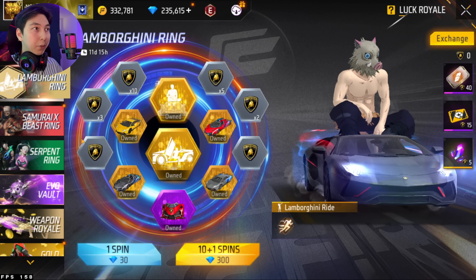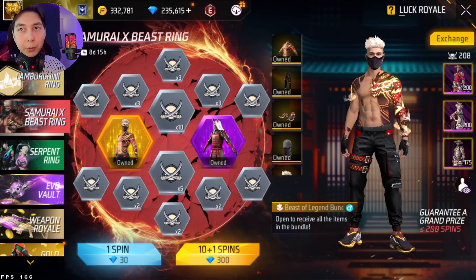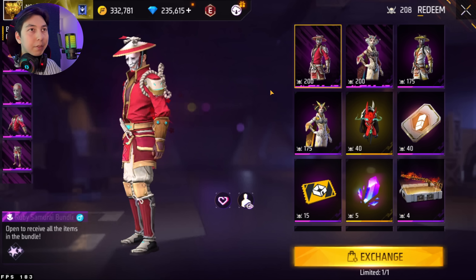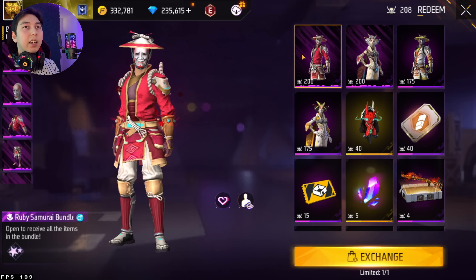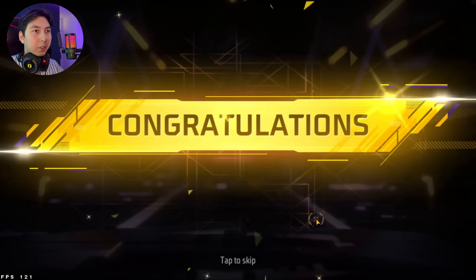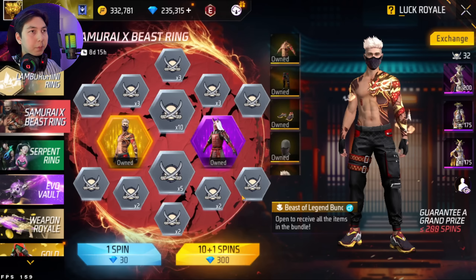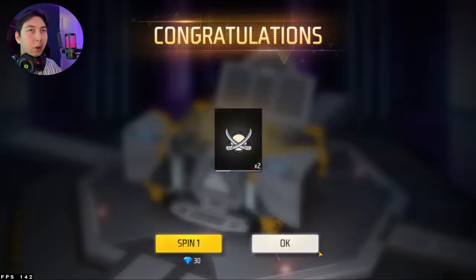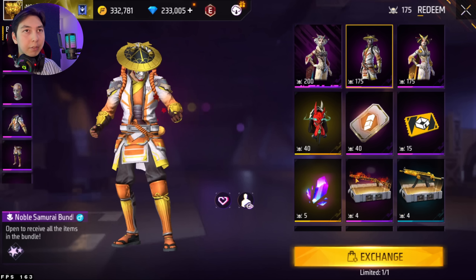We have the Samurai x Beast Ring event in the game. We already got two bundles but there are more in the shop. I don't think I'll spin for the female bundles, but I definitely want the two male bundles. I already have 208 tokens so let's exchange this one. Let's go for the first 10 spins — 32 tokens, 50 tokens, 68 tokens. Now we have 175 tokens and we can exchange this one as well.